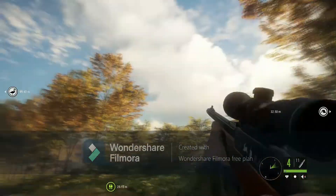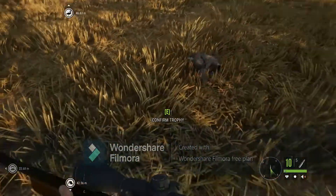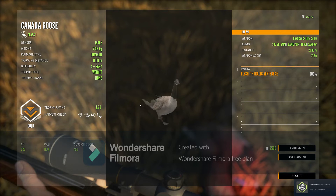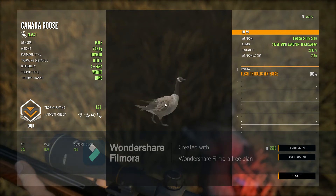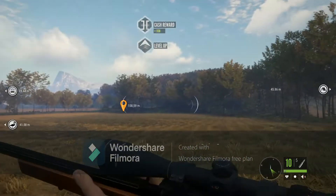Alright, let's go out and claim our geese. The first one I'm going to claim is the one we shot with the bow — the level 4. Regular fur type, level 4, scoring 7.2. We hit him in the thoracic vertebrae. If I said that wrong, please tell me.